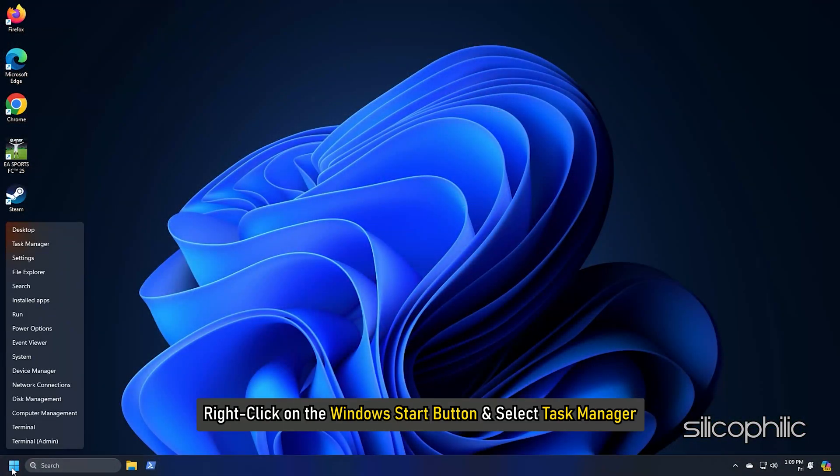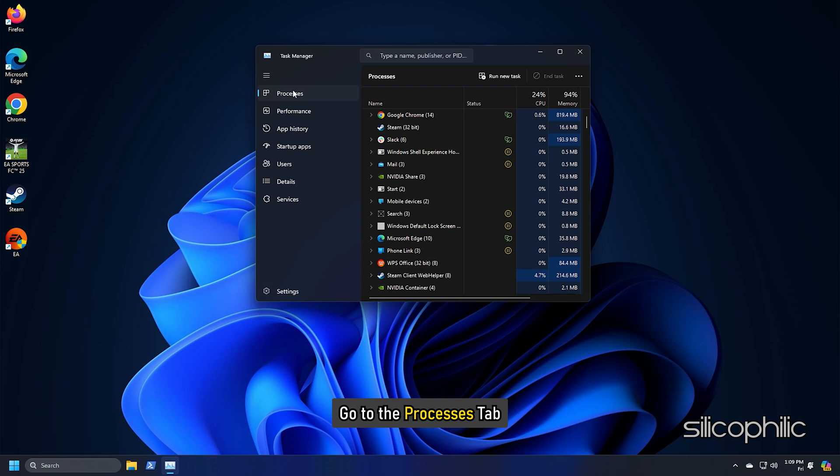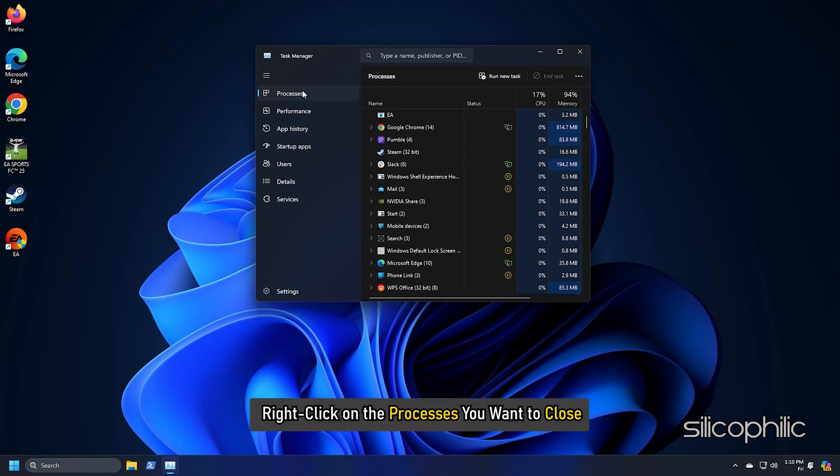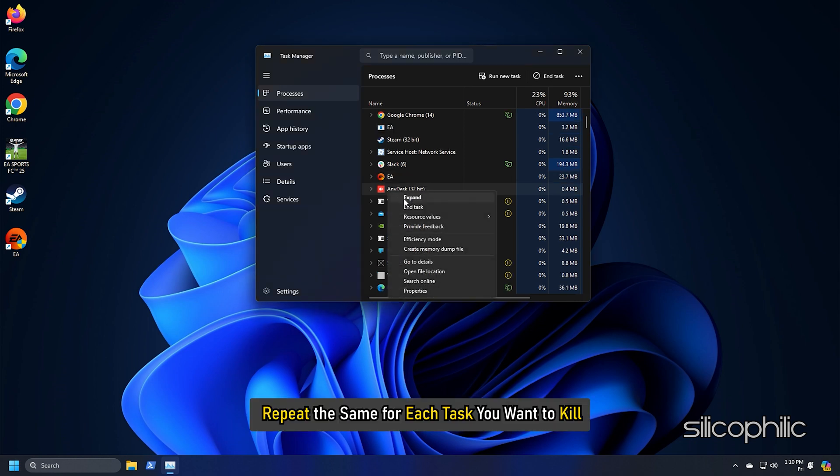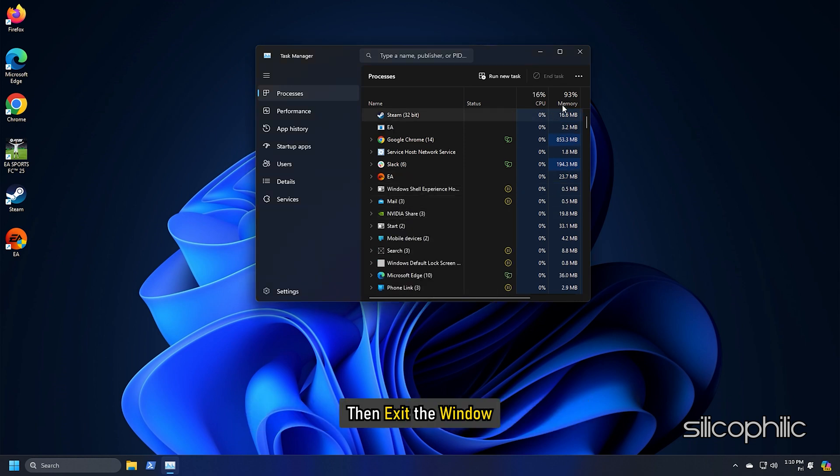Right-click on the Windows Start button and select Task Manager. Go to the Processes tab and right-click on the processes you want to close. Select the End Task option. Repeat the same for each task you want to kill, then exit the window.